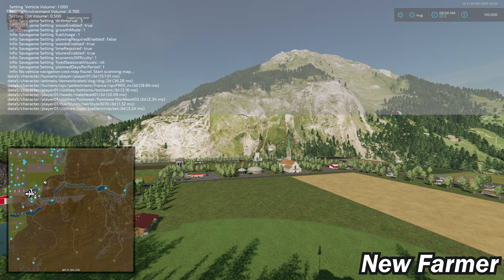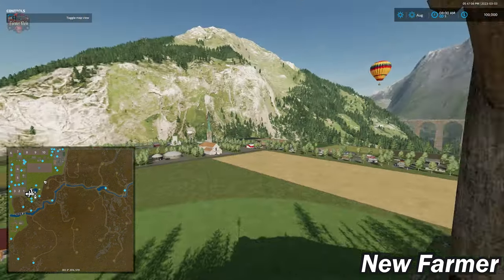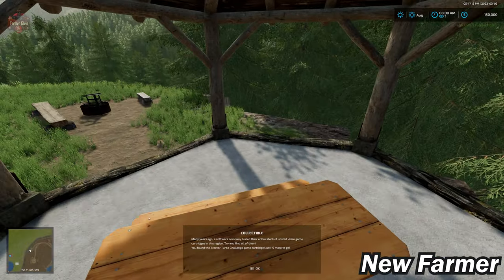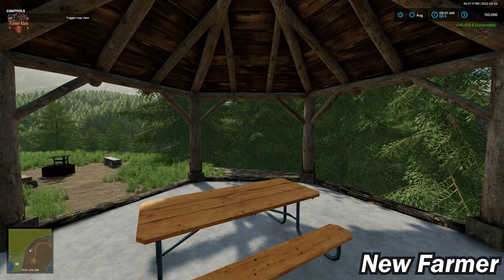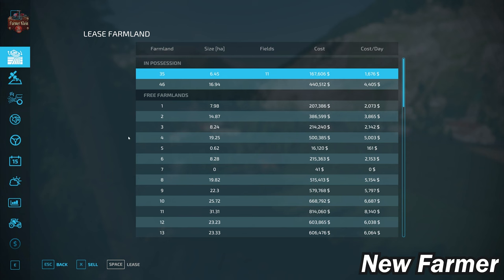When you load the map for the very first time, you do not start at the main farm — you start up at a cliff-top gazebo. This map does have collectibles: the 20 Hulk by the Rune collectibles. Let's take a look at the PDA.